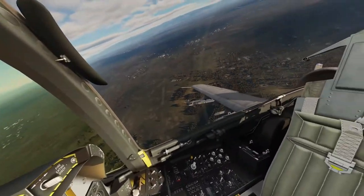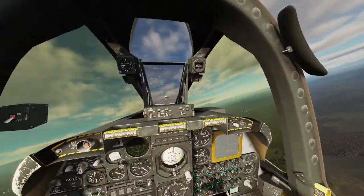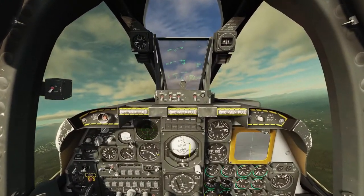Once the smoke grenades burn out, I don't have the green and red smoke to indicate where the friendlies are and where the target area is. Like, how the hell am I supposed to see anything here? This is crazy.